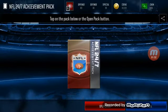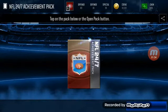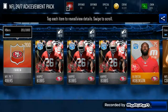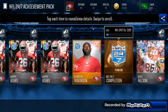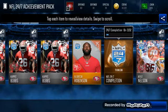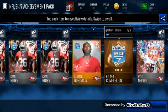Last is the NFL 27 achievement pack — reveal all. Don't see any updated teams. We get more golds in the player pack than in this one, but we do get a completion set.